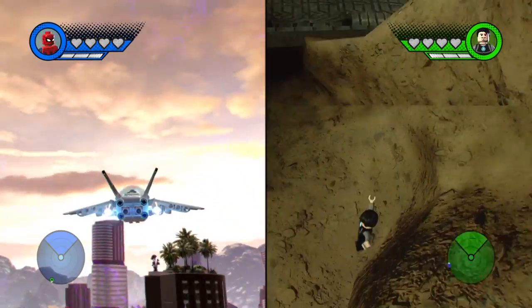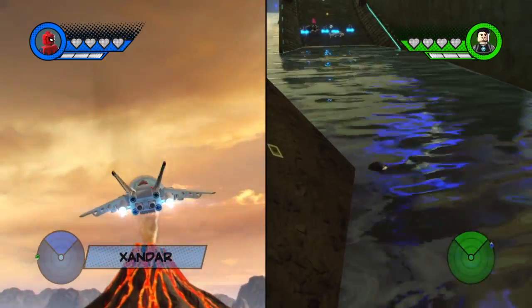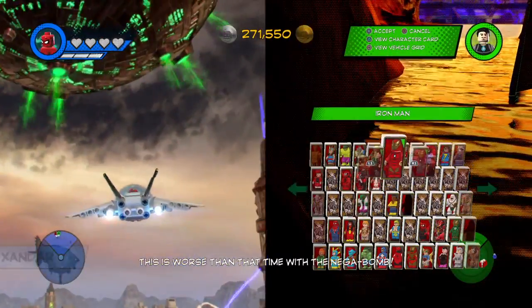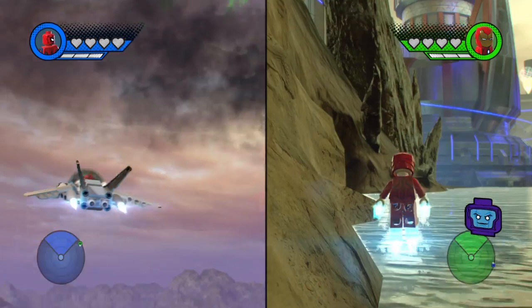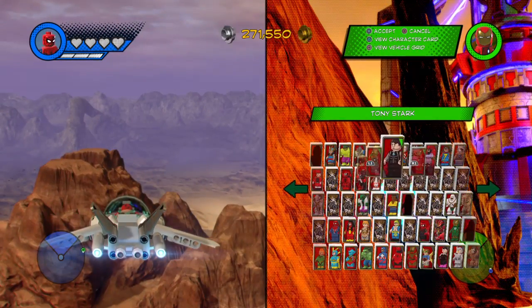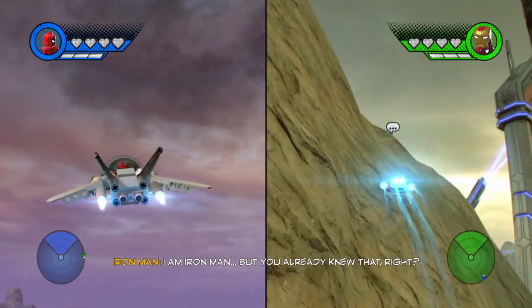Welcome to Webheads! Today we are doing how to unlock Vulture from Spider-Man: Homecoming. As you may have guessed, I am Spider-Man from Homecoming and I am Iron Man from Homecoming. You can turn into the Homecoming suit - it's really simple, just press R1. Mark 47 - yeah, Mark 47 looks a lot like it.